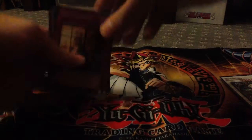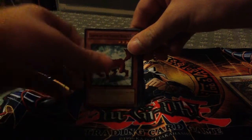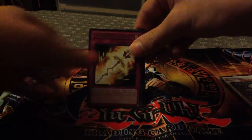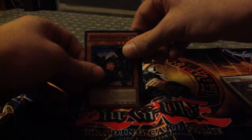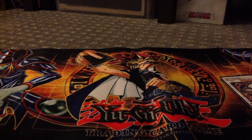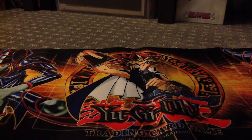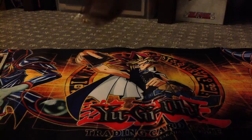Shianski, Blackwing, Grammar of the Nordic Affair, Token Sunday, Nordic Relic, Resonator Engine, another Karakuri, Saizen, Divine Wind of the Mist Valley, and Tiki Curse. Alright, so that is it for the Storm of Ragnarok, and now we're going to go into Cosmo Blazer.